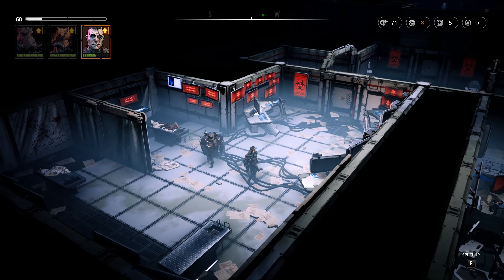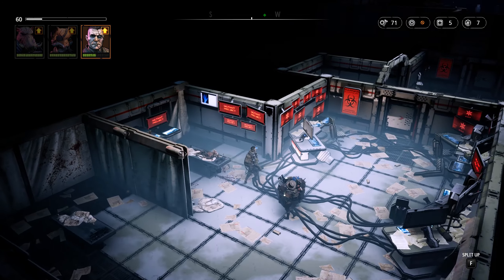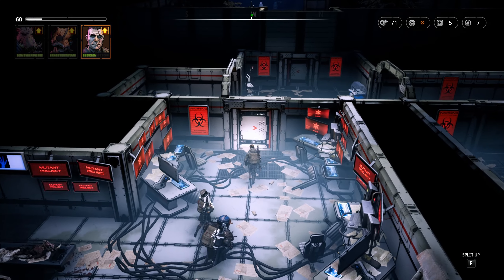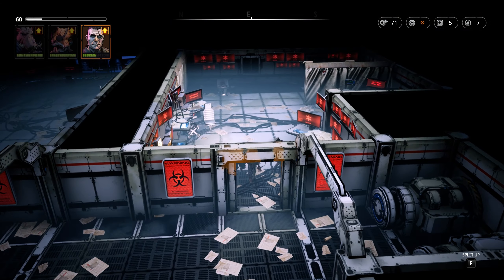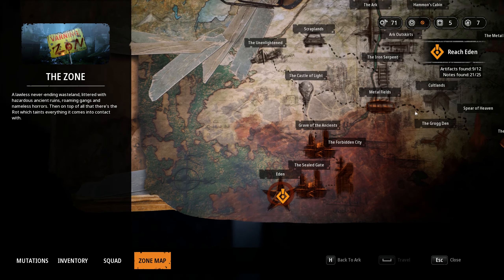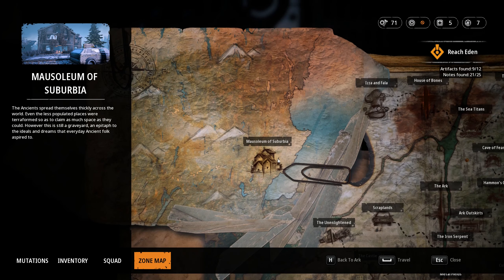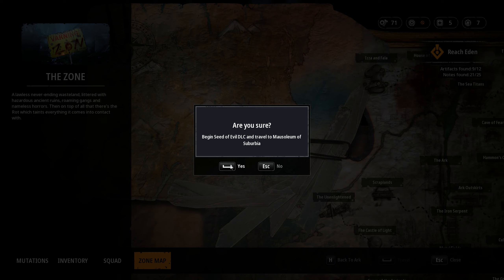So here we are. This is literally at the end of the campaign, so this is a bit of a spoiler if you haven't watched the original campaign. Anyway, I hope I can remember how to actually play this game because it's been a while. We need to use the map - it's the Mausoleum of Suburbia that begins the Seed of Evil DLC. Let's go there.